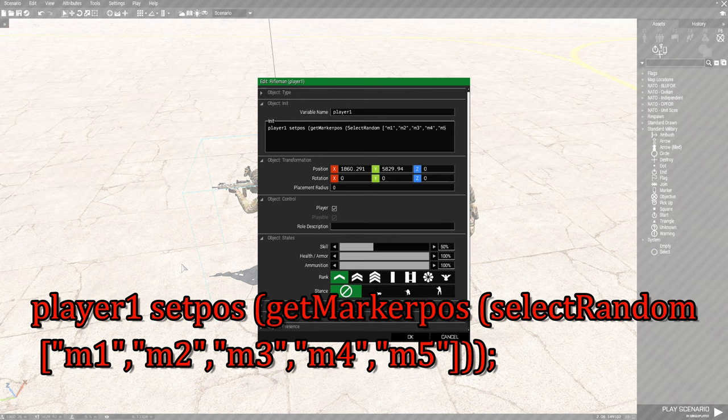Once you do M5 and the closing quote, you don't need a comma — you only need a comma if you're going to have another item after that. So we're not going to have anything after M5 except a closing bracket to close that box. After that box, we're going to put two closing brackets and then a semicolon. So the player will be set at a position based on the marker — whatever the marker position — and it'll be random. He's going to be randomly set at a marker position between one of five of these markers on the map.